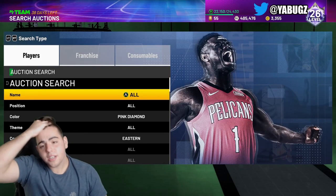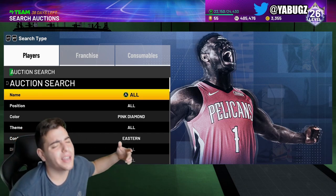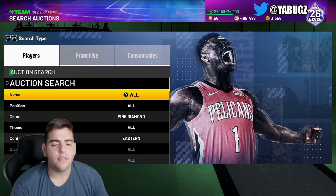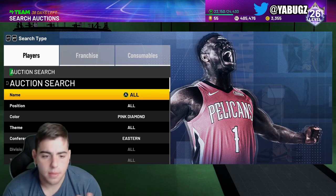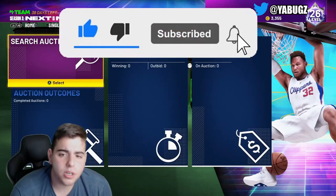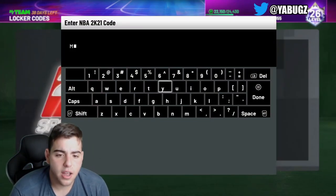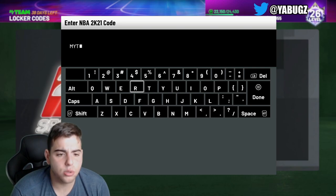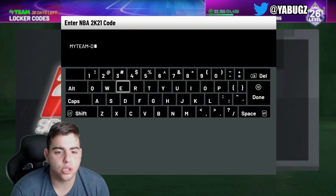What's good YouTube? It's your boy BUGS back on another NBA 2K21 My Team video. Today we do have level 26 ascension board and a new locker code. Before we get into the video, make sure to smash the like button — it'd be greatly appreciated. Let's hit 50 likes and we will continue posting content. We already got the third video today and the title should say a bunch of new locker codes. If you need the other locker codes, they will be down below in the comment section.